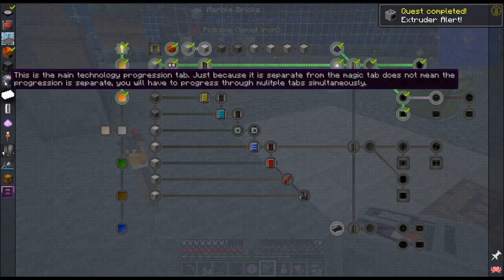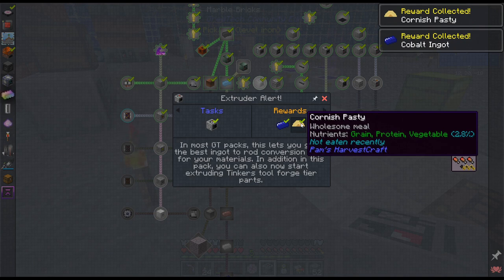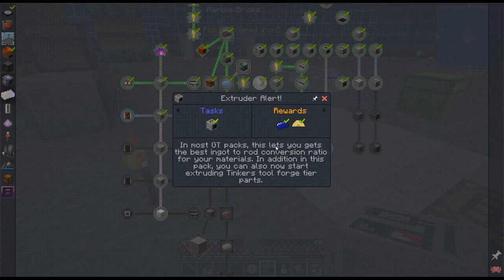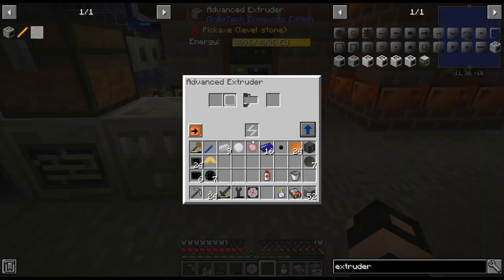There is a quest. Cobalt — a Cornish pasty. Do you like me a Cornish pasty? Most GregTech packs, this lets you get the best ingot to rod ratio for your materials. In addition, in this pack you can now start extruding Tinker's tools. So that is definitely something to think about.